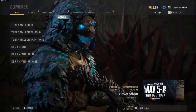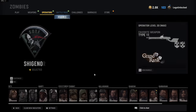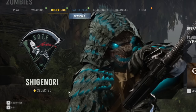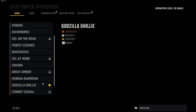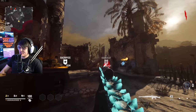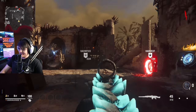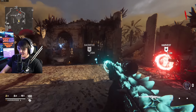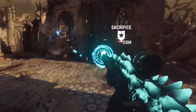Here's what it looks like in the Vanguard menu — pretty awesome. If you're wondering what operator this is for, go to customize and you'll see it: the Godzilla ghillie operator. Safe to say this is about to be an insane review — look at just the glow here.